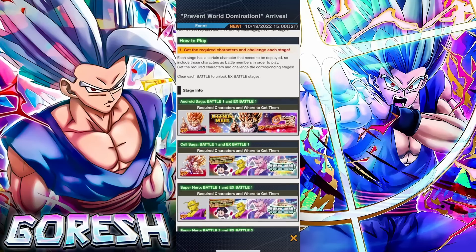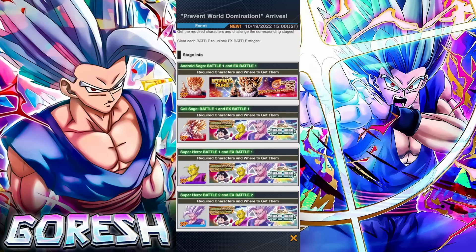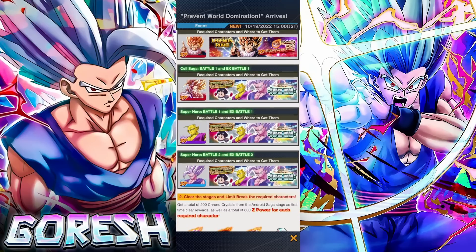So the first character needed is Yardrat Goku, which is easy — it's just Legends Road. The second one is LF Red Gohan. He's been in the game for about three and a half years now, so at this point you'll probably have him, most likely unless you're a newer player, and he's on the current Beast Gohan banner. Piccolo obviously just came out — the Power Awakened Piccolo — and then Beast Gohan as well just came out.